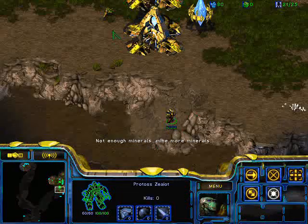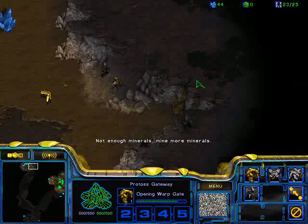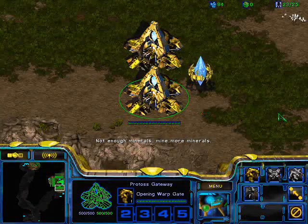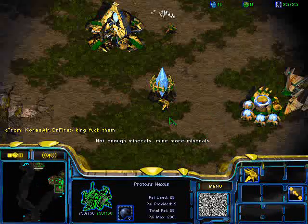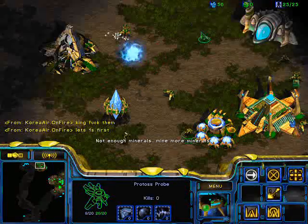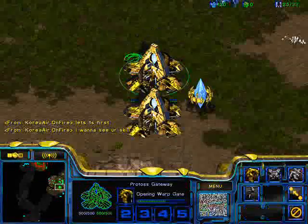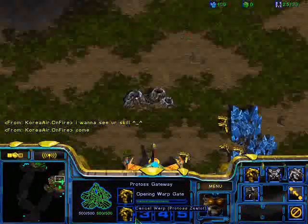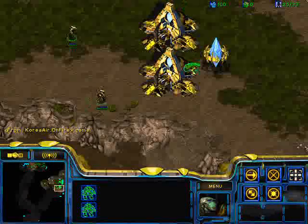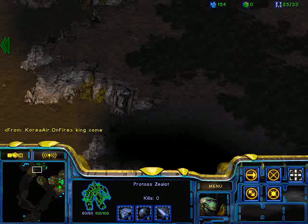I'm going to go scout him, and I know he is just blocking the ramp. I'm basically going to have to go through it with the gas trick. To do the gas trick: click on your probe, right-click on the gas, hold shift, right-click on the gas again, keep holding shift, then right-click all the way to the base. As you can see, he is doing one-gate tech, so now I have to go attack him — because if I don't, he'll be ahead of me in tech and I'll be screwed.